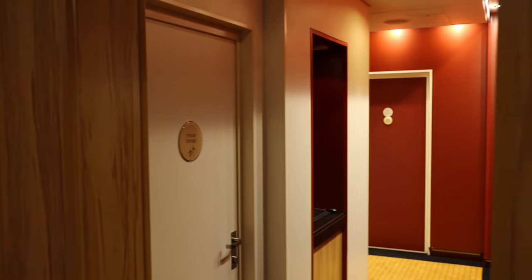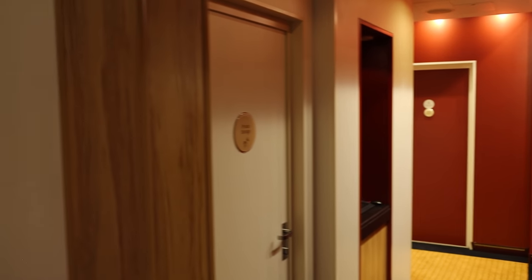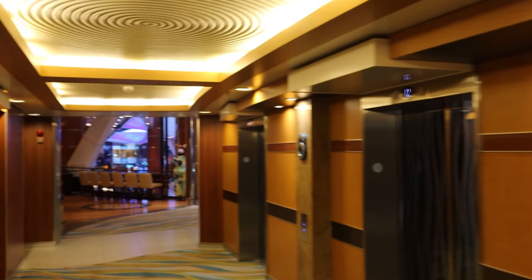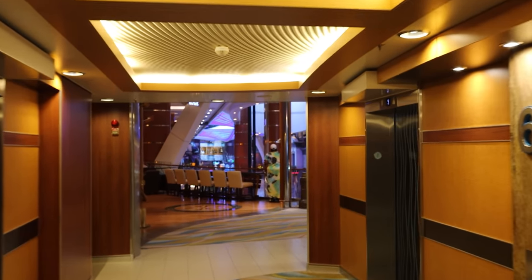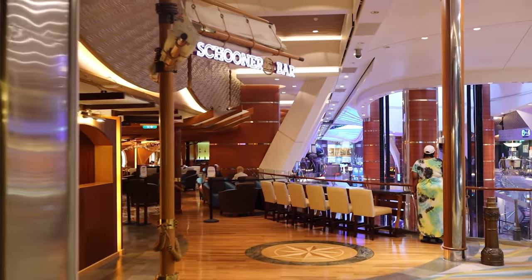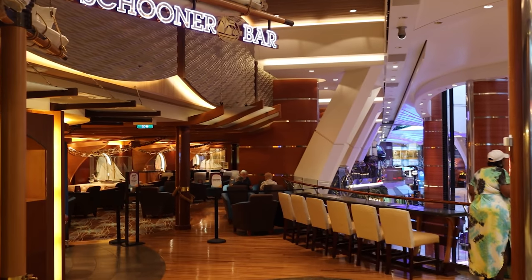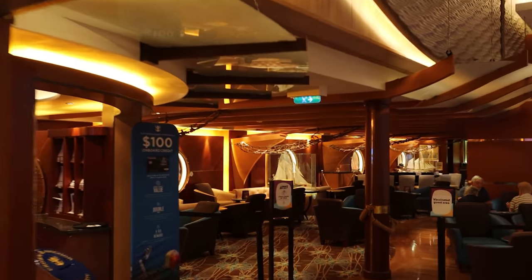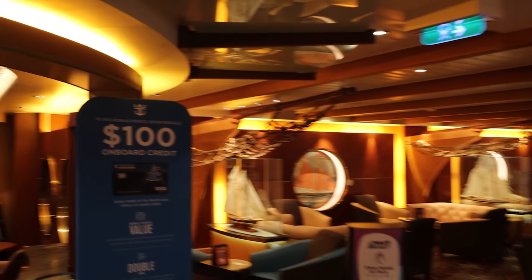Down these hallways you have a number of other treatment rooms for massages or other private treatments. We've now jumped over to the other side of deck 6. The gym and spa are in the forward, and now we're towards the back. Walking towards the Royal Promenade, you have the Schooner Bar — very standard on Royal Caribbean ships. Walking in, you have the Loyalty desk right here: the Crown and Anchor Society desk, where you can ask questions about your loyalty status.